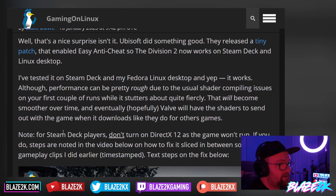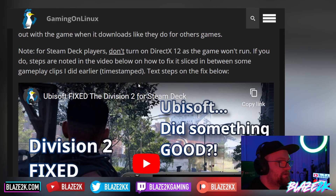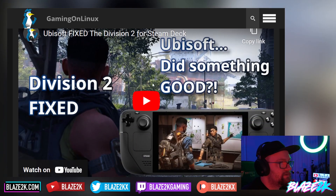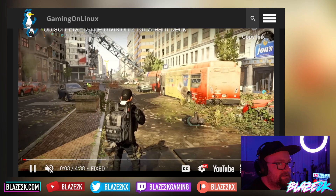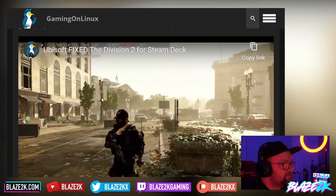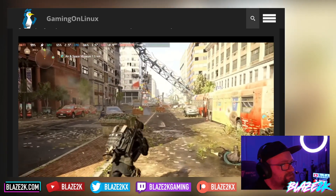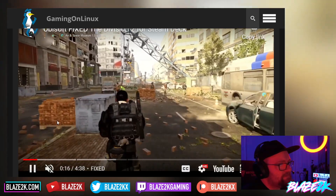If you're playing on the Steam Deck, don't turn on DirectX 12 as the game won't run. If you do the steps noted in the video below on how to fix it, sliced in between some gameplay clips I did earlier, timestamped — here is The Division 2 running on Steam Deck. It looks a little bit low-resolution, but it's The Division 2 and it seems to be getting 40 FPS solid, which is pretty interesting.